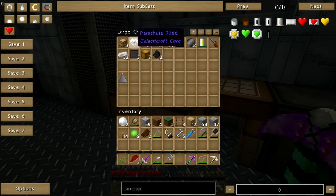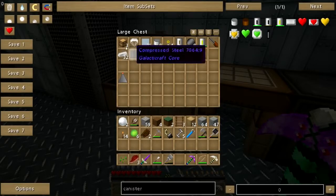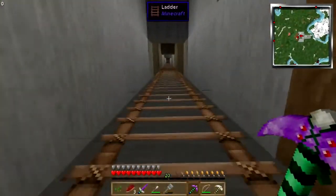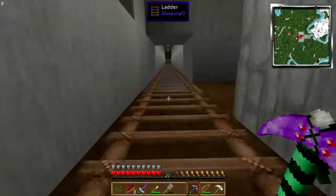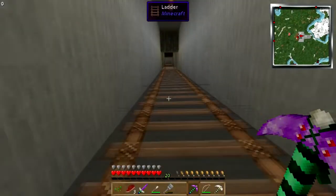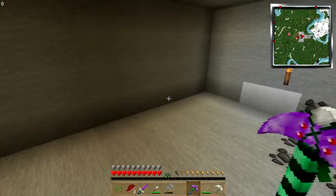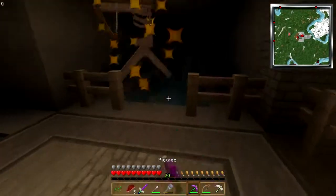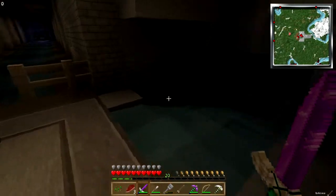Rather than worry about the parachute, here's what I'm gonna do — I don't suppose we have any iron down here. Let's go back up and make a scraper. Rather than worry about the parachute and all that, I'm going to shoot myself up with chicken genes so that fall damage will not be a concern. I can be dropped from the upper ionosphere and the chicken genes will take care of it.